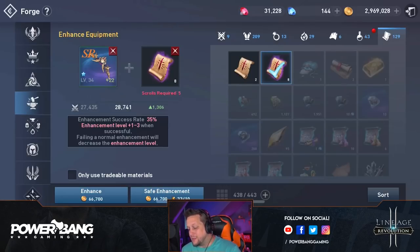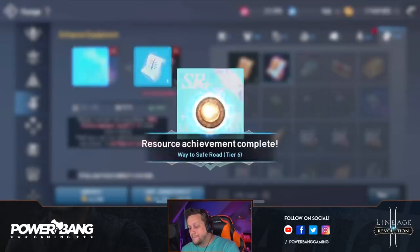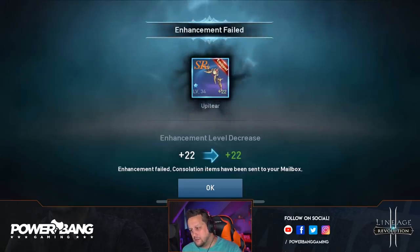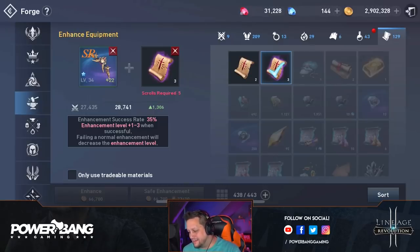Now check this out — we got to use Maffer's protection, 10 of them, to do a safe enhance. We're going to do it. Here's the Maffer's protecting us. Fail. Dang it. And we are all out of scrolls. So no more weapon enhancing going on today.